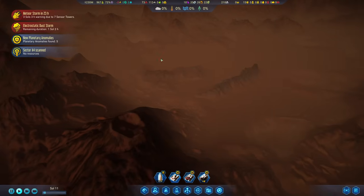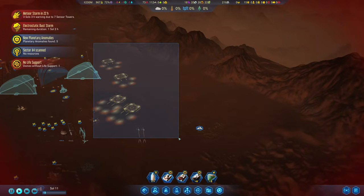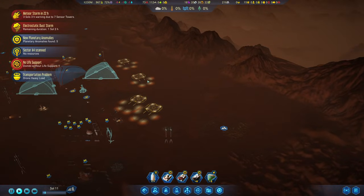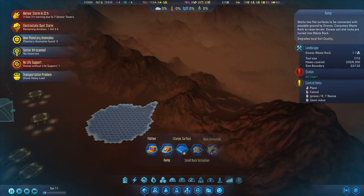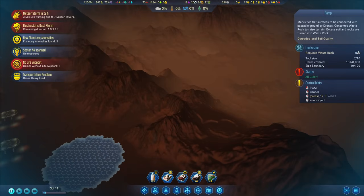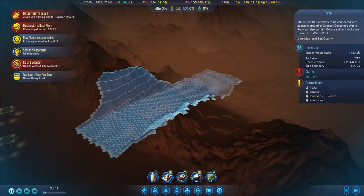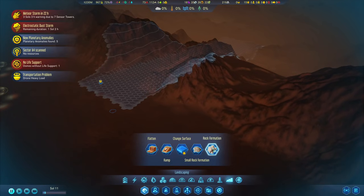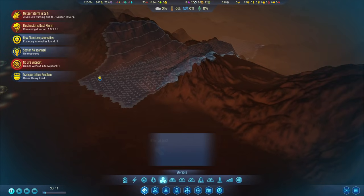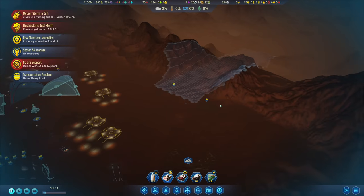Speaking about ramps, we could also have this one here now being accessible to us — we have the wall for protection already. So let's go ahead with landscaping project number two: building a ramp from up here all the way down. This will cost me nothing; it will just give me an excess of 165 waste rockets. My commander is on its way, and we will also need a dumping site close to it somewhere over there.